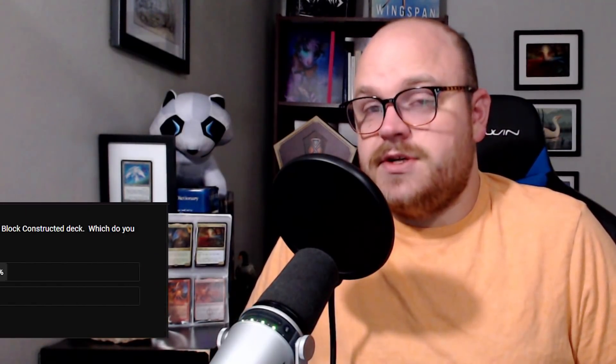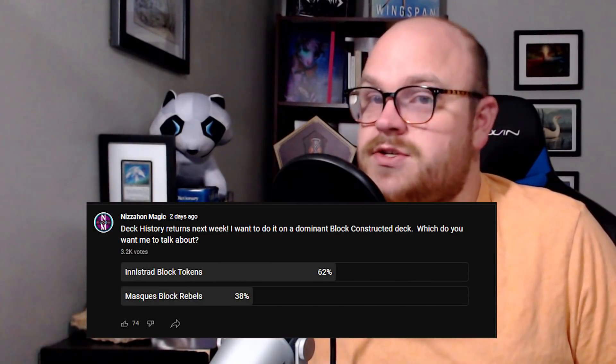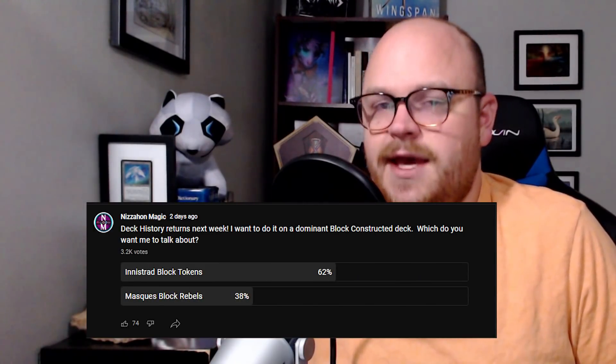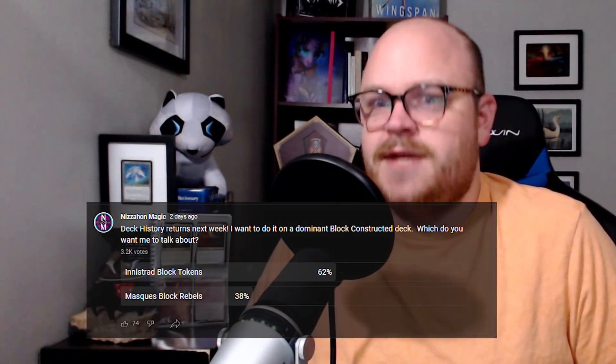Before we really get into the video, I do want to say: if you haven't already subscribed to the channel, consider doing it so you can stay aware of future videos. As is usually the case for this series, I ran a poll last week where viewers decided the topic of this video. I put two really busted Block Constructed decks up against one another, and in the end Innistrad Block Constructed tokens defeated Masks Block Rebels pretty handily.